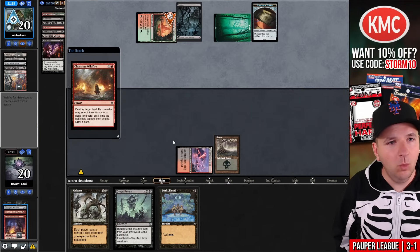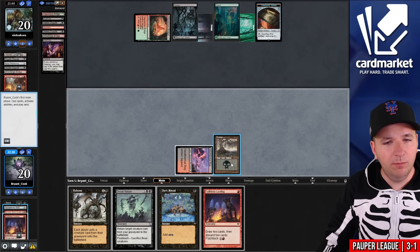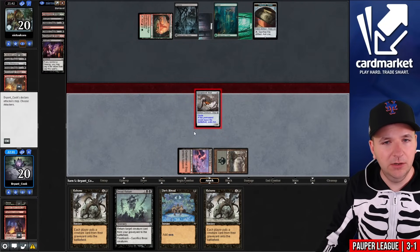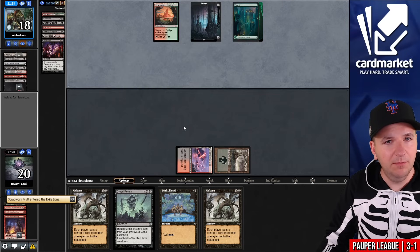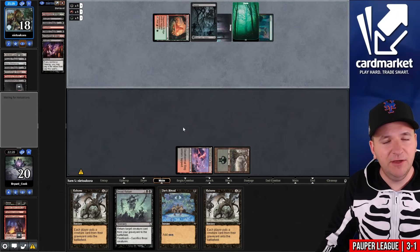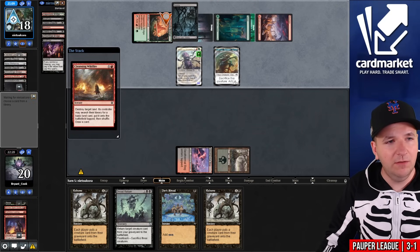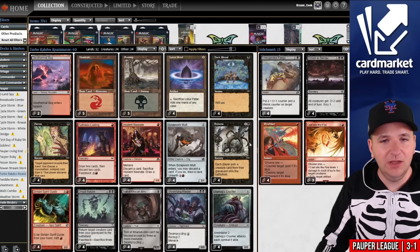I'm afraid to say that our deck kind of just did not function here in the final round. If they have a Glee, I lose. Another Cleansing Wildfire — I'm going to concede. We're way too far behind, and they still have seven cards in their hand. Not the finish I wanted to this league.